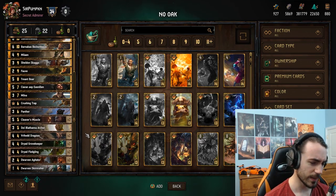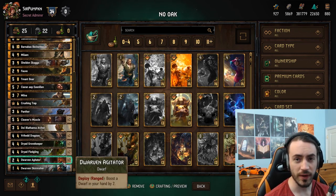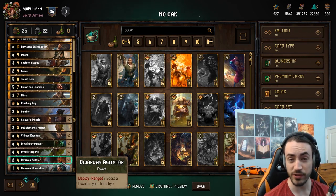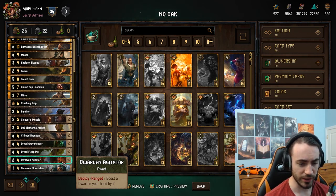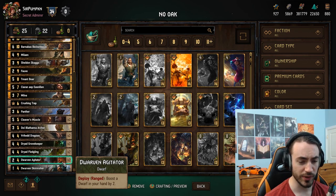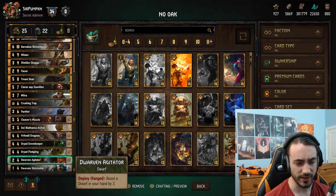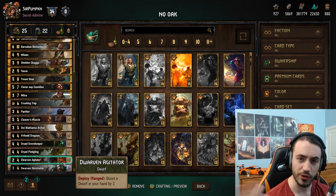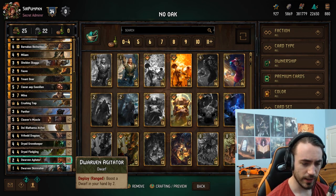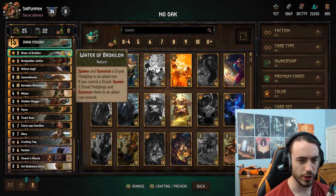Agitator - if you don't have Skaggs in hand, make sure to keep a Muscle in your hand so you can boost something. You can always mulligan Muscle later. If you do have Skaggs, I typically always mulligan Muscle away because you don't want to brick on Justice - bricking on Justice is really really bad. So don't brick on Justice, always mulligan Muscle away, unless you don't have Skaggs in hand.